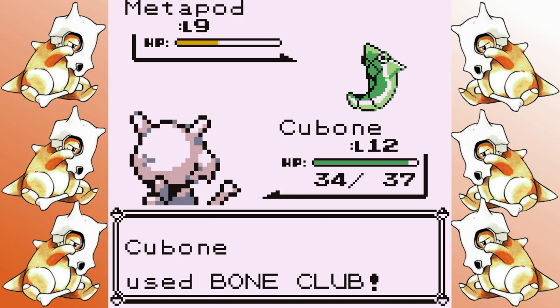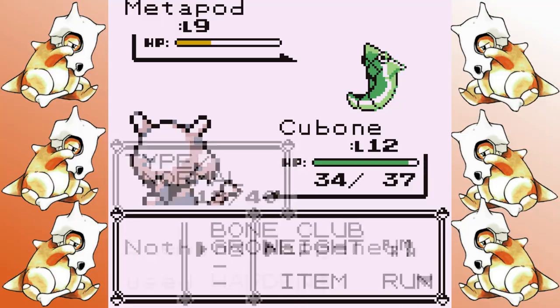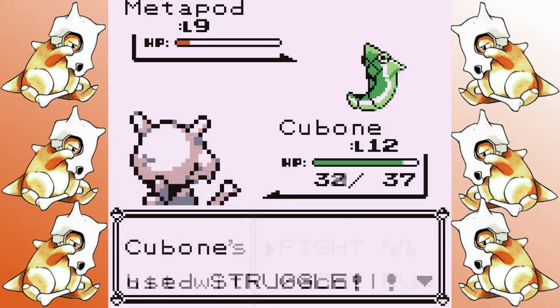Here's a clip to remind you to have enough PP for your Bone Club before getting into a battle with the bug catcher who has both Kakuna and Metapod.